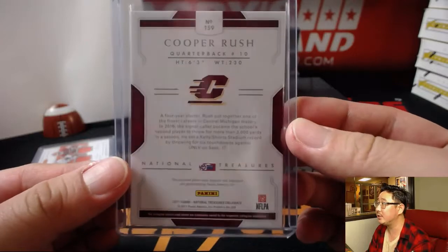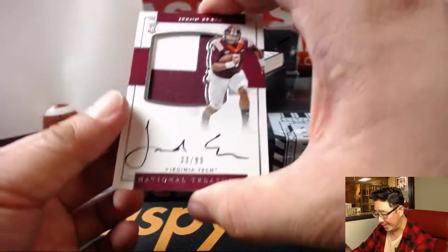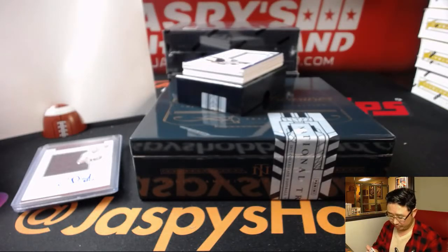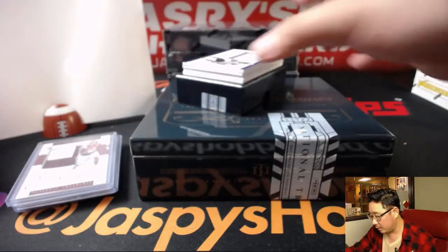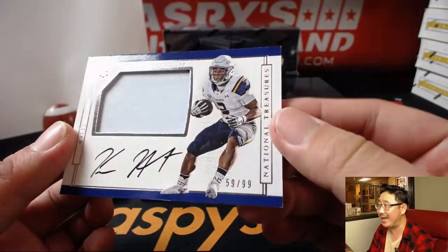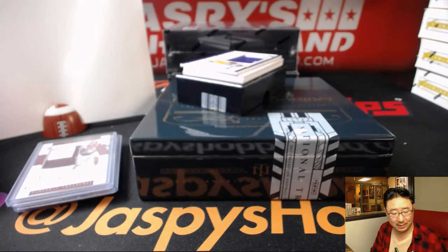Rookie Silhouette Signatures — two-color patch and auto, 33 out of 99 — Jared Evans, number three. Asa with the number three. Jersey auto — sweet, Kareems are made of these — 59, high number out of 99. Kareem Hunt patch auto. Asa with the number nine. Nice.